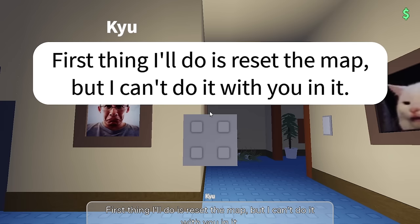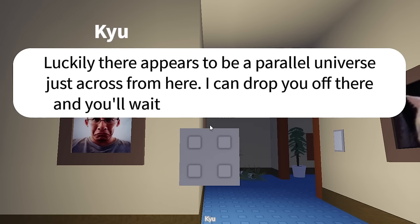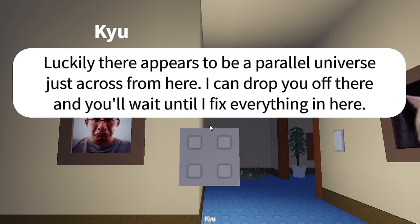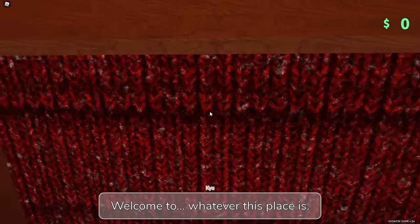Surely this talking cube will actually fix everything. Yeah, I believe that for sure. First thing I'll do is reset the map, but I can't do it with you in it. Luckily, there appears to be a parallel universe just across from here. I can drop you off there and you'll wait until I fix everything. I'll initiate a fake ending for you just for an easy way to reset things. Placeholder ending is definitely my favorite one.